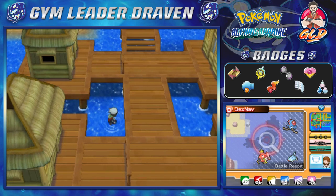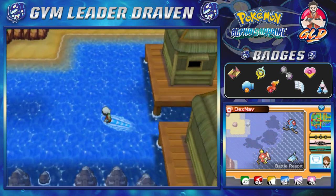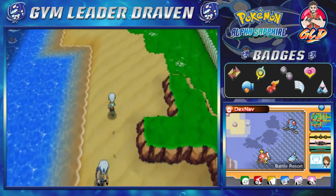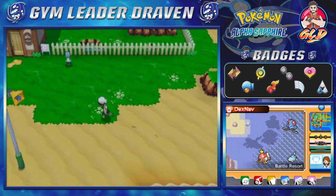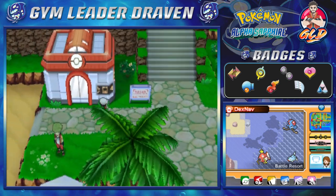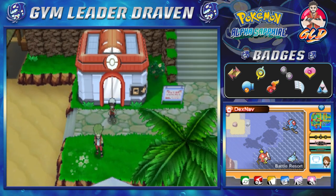Those huts you can swim to - unfortunately you can't do anything there. That's highly disappointing. We're going to stop our episode right here because the next episode is going to be an instructive one. Thank you guys for watching, and I'll be back for another episode of our Pokemon Alpha Sapphire walkthrough. See you guys!